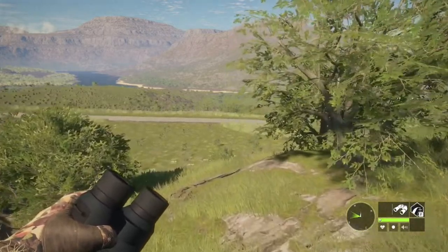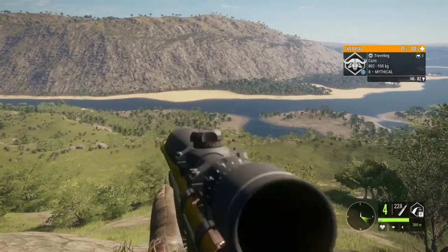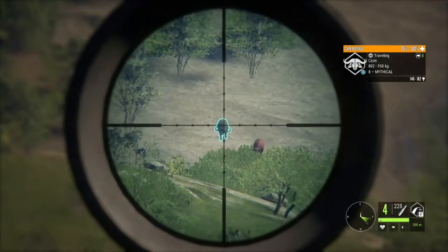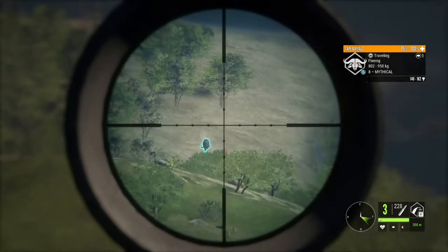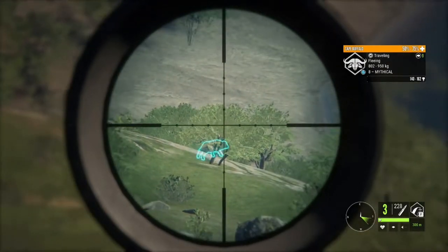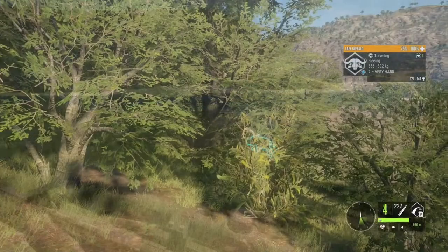Let's go find a buffalo or anything else good along the way. That isn't a bad start - there's a mythical down there. We are sort of at the start of their drink time. That was a good enough shot - let's get down there and pick him up. There are seven fleeing there, I wonder if I can get a shot on one.